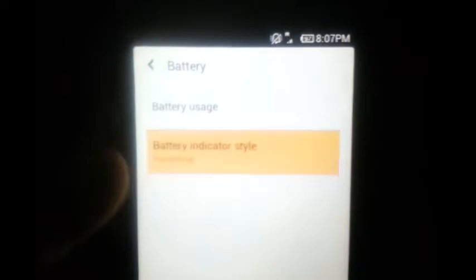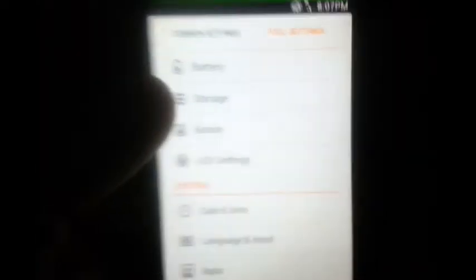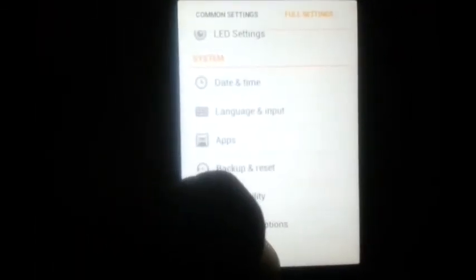Battery indicator style — you can choose graphical, percentage, or top bar which is the MIUI standard. Let's keep it like that. Storage, button LED settings, editor settings — standard stuff. Let's go to About Phone.